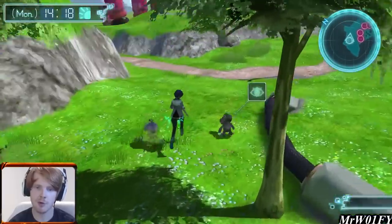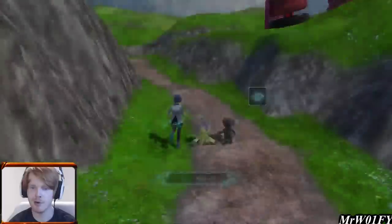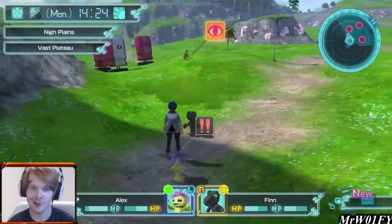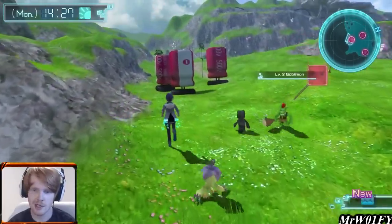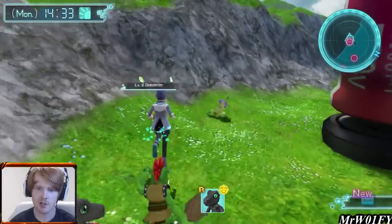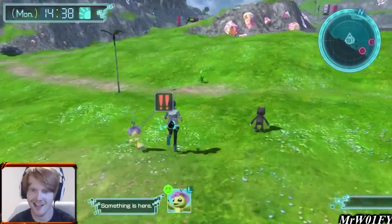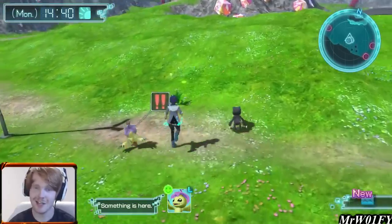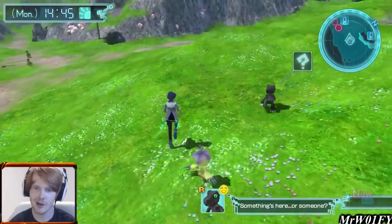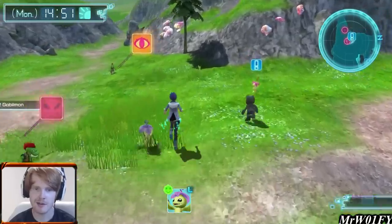I'm going to try and run past this Goblinmon. In general in this game you can outrun a lot of encounters if you are clever enough, but what can actually happen is the collision with your Digimon and a random enemy can bounce off each other a couple of times and that can mess you up a little bit. The reason I came into this area is because there was a spawn here that I wanted to pick up — it's not what we need unfortunately, but we'll keep looking.